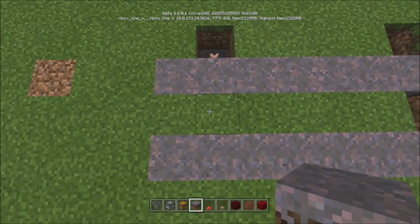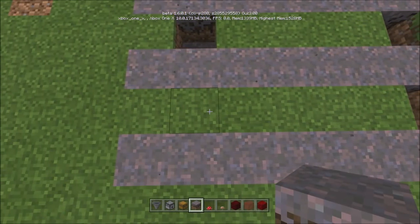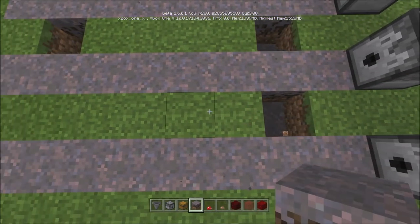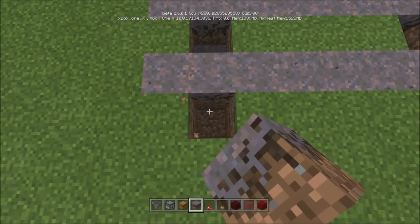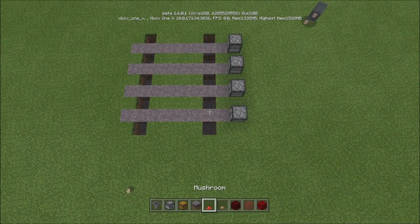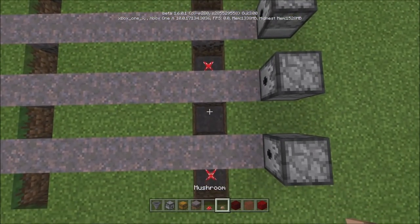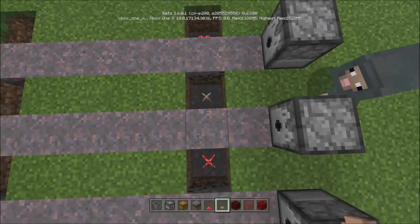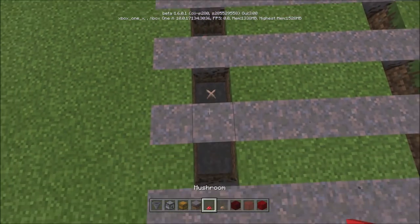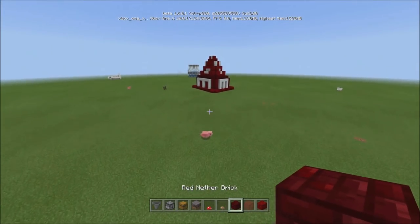Go down two and put your mycelium. This bottom level is the only level that's going to get five layers of mushrooms — every other one is only going to get two. So you just skip that. Make sure they're alternating: red, brown, red, brown, red, brown. And then this one's going to be brown, red, brown, red, brown.